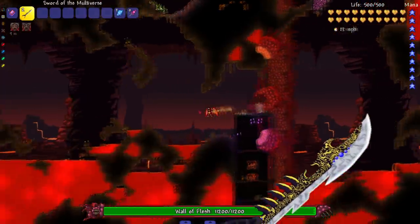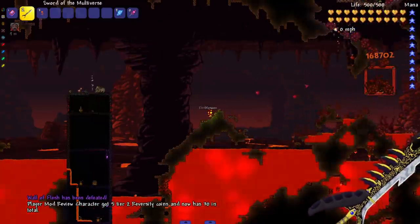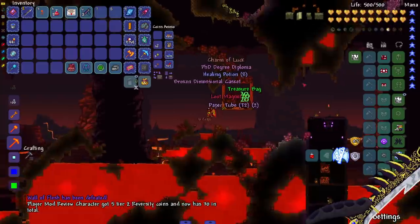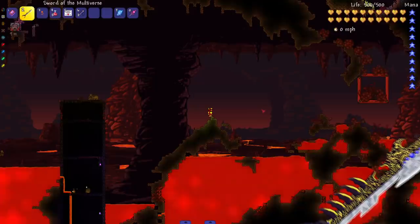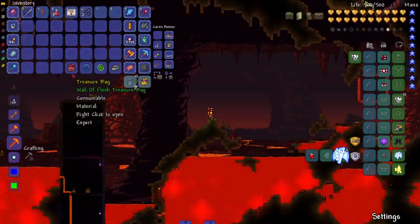Next up we've got the Wall of Flesh. This sword shoots out a bunch of projectiles, which is why I'm assuming this thing insta-kills no matter what — segmented or not — because look at that, that's at least five or six gigantic projectiles stacked on top of each other.